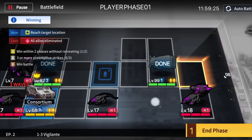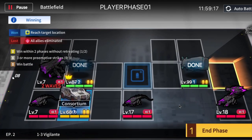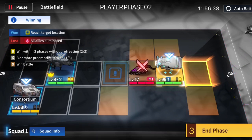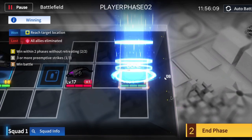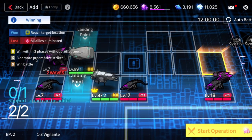I'll move my Normandy here and I'm already close to the end goal, and this is just my first turn — this is how you get around the map faster than you're supposed to. Now my opponents have all finished their turn, we're at the start of phase two, so my Normandy can finish the map by going to the gold square, accomplishing the 'win within two phases without retreating' task. Note that I didn't do three or more preemptive strikes — you don't have to do both tasks at the same time. You can do one, finish it, leave, come back and do the second one. So assuming I haven't done this already, I'd finish the stage here for two stars, then retry to get three preemptive strikes for three stars.